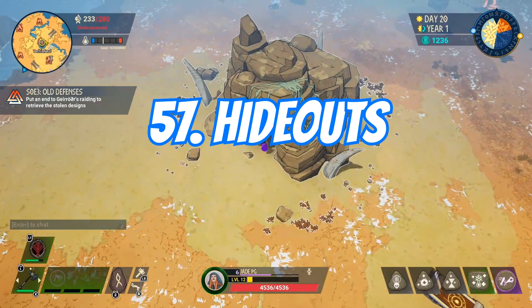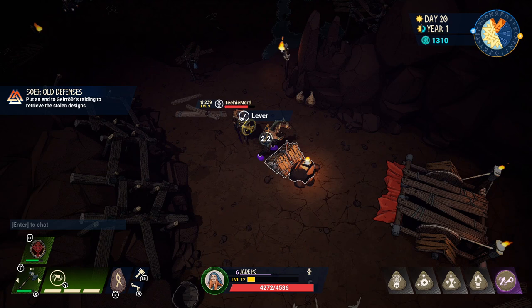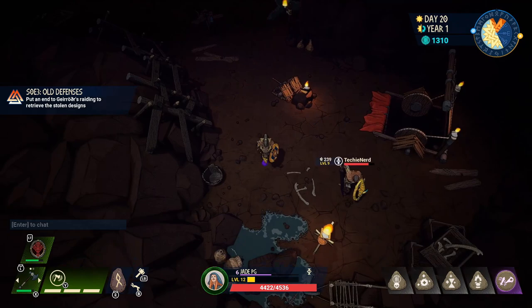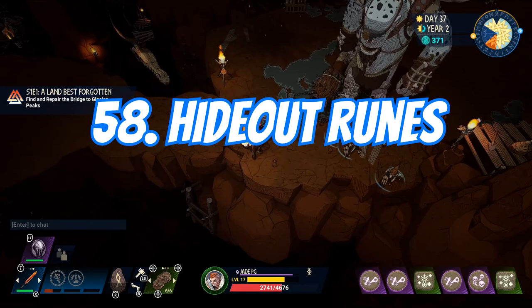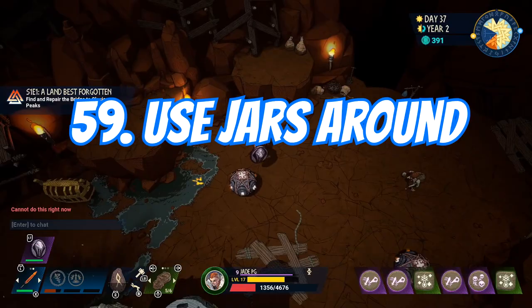Hideouts are multi-level dungeons. You'll have to go through and keep diving down two or three levels before eventually getting to the end. Sometimes the switch needed to activate the trapdoor might not be right next to it — it might be the other side of the cave, so have a good look around. If you find hideouts too tough to deal with, don't forget you can get runes that give you extra damage while underground. It's also a good idea to have the decoy equipped here so lots of enemies focus on it, and use the jars scattered around to take out some of the bigger enemies.